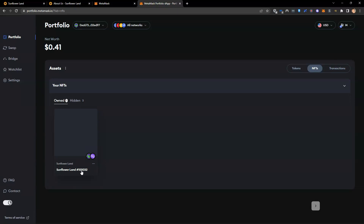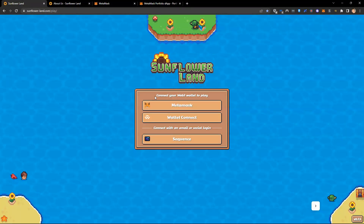I've minted farm number 100,032. As long as you have this NFT in your wallet — whether MetaMask or Sequence — it doesn't matter. As long as you have an active Sunflower Land farm NFT, which costs $5 from the official website, you can then come back and connect your wallet.